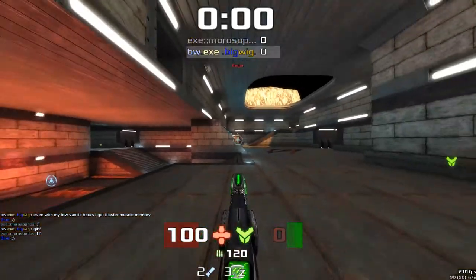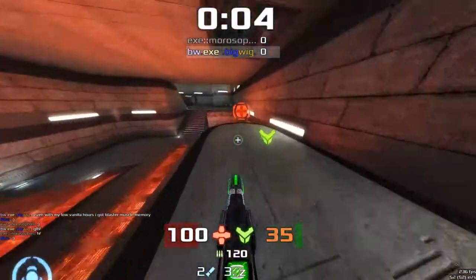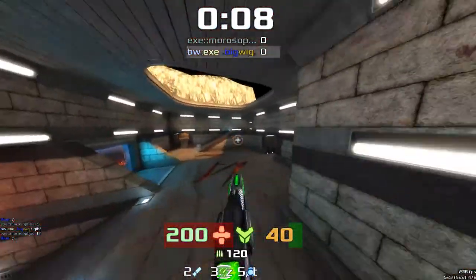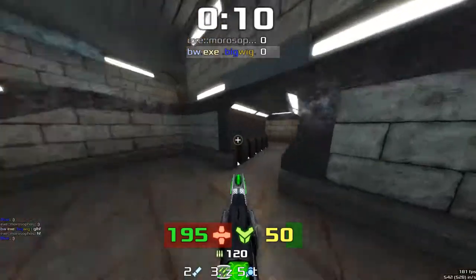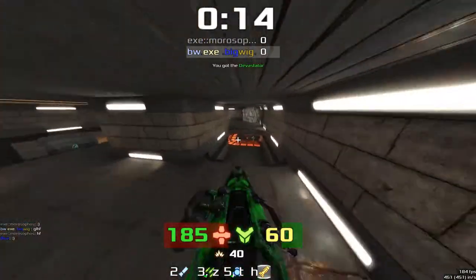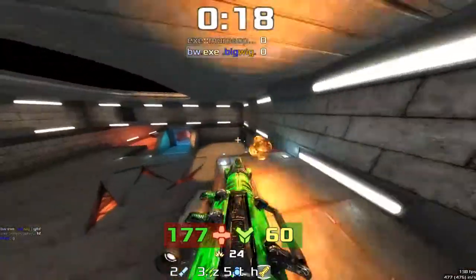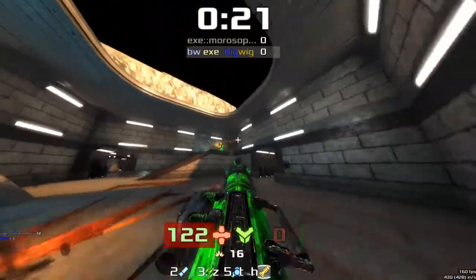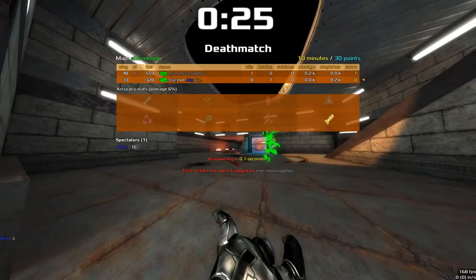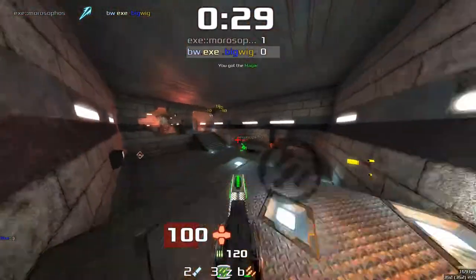We're going to be on BW's POV for this game — he's sent it in. Going to be doing this standard start, scoop up the mega health from that position. You start in this without the blaster, with the machine gun, but you still get the shotgun. First fight coming out now, and Morro going to grab it quite easily — BW not managing to put up a huge fight here.